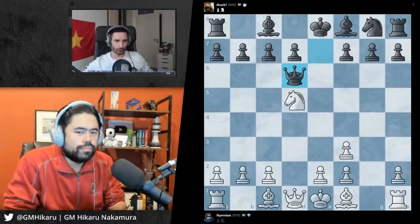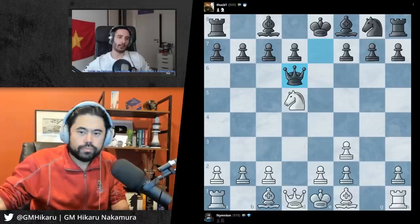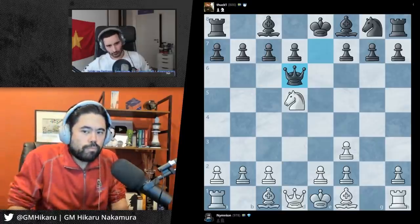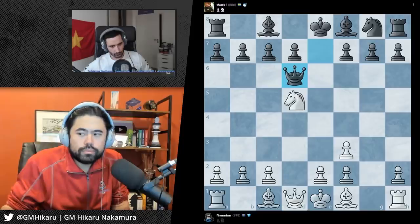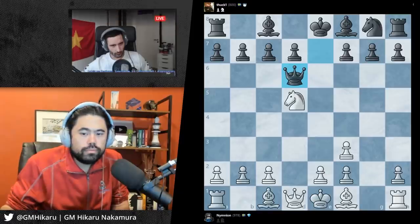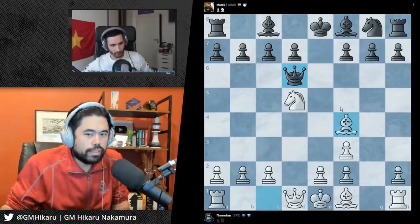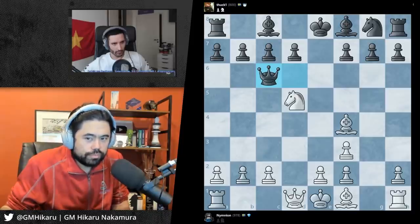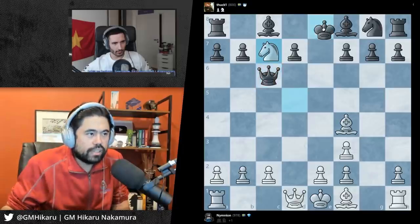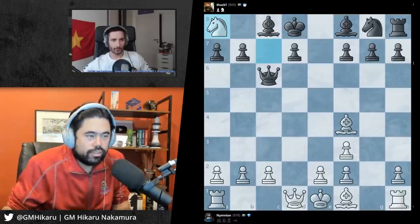Now your opponent captures. Let's do an exercise - let's say black moves the queen here. Do you have a good move? Maybe this bishop? Yes, this is actually winning because the knight guards the bishop. When I move the queen, what's your next move? Here, right? Exactly, and then once I move the king - exactly, and you're just winning the game. You have one extra rook and you're way ahead, and the black king is in the center of the board.